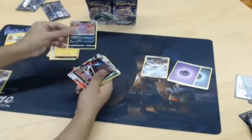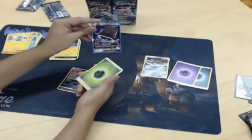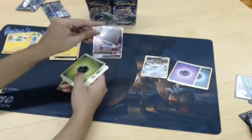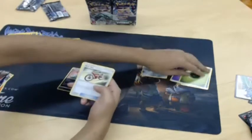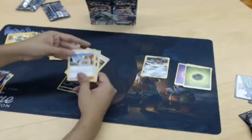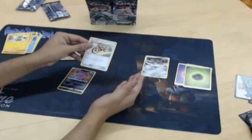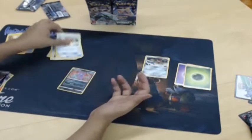Oh, shiny — a Celesteela GX! That is gorgeous. This Pokemon is actually a series of living bricks that form a chimney, because ultra beasts are weird. So it's like a zodiac, kind of, except with bricks. Nice, pretty good trainer cards too. Acrobike — what does that one do again? Look at the top two cards of your deck, put one into your hand and discard the other. Sort of like a Scry-and-draw effect — Magic players know that one.